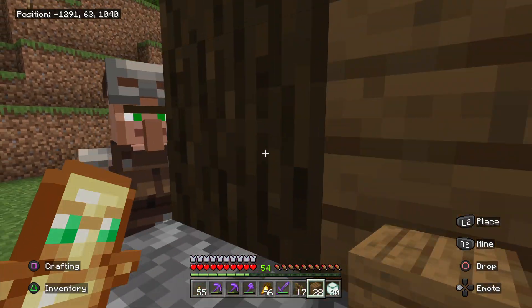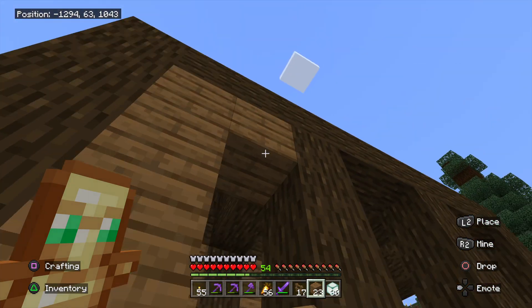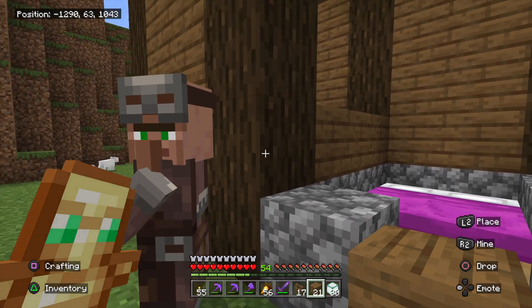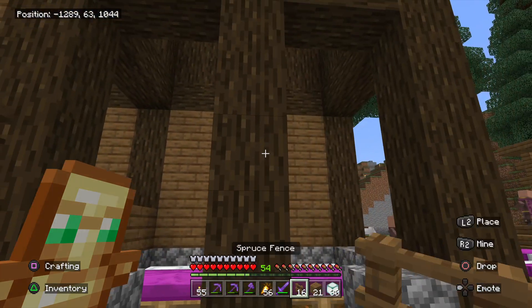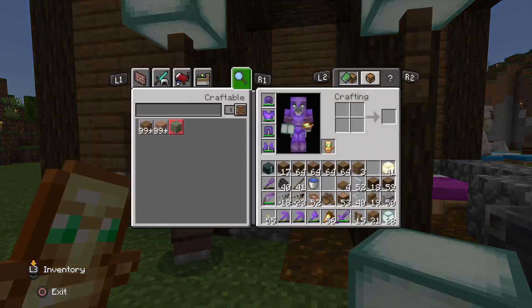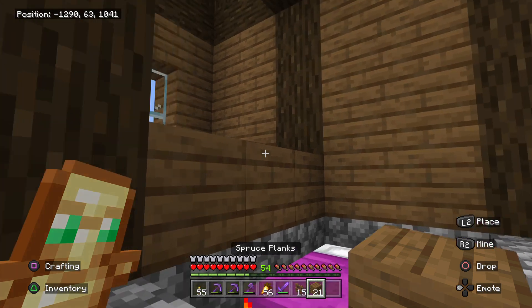Oh yeah, sorry — of course it will have a door opening here. Okay, then it will have lights there. Nice, right villager? Do you like the building? It looks like you're saying yes, because you're looking at me.